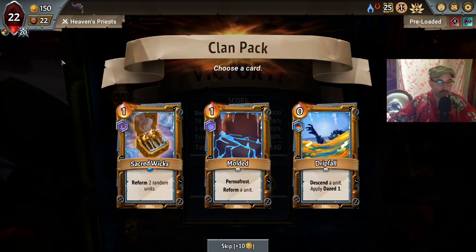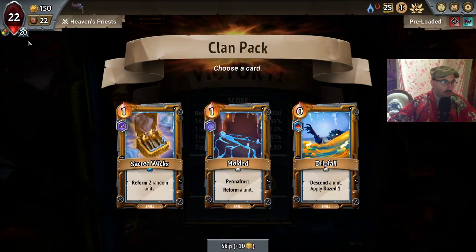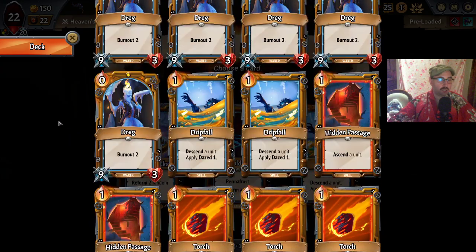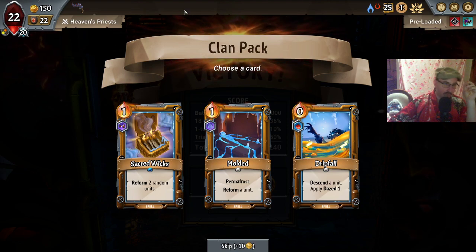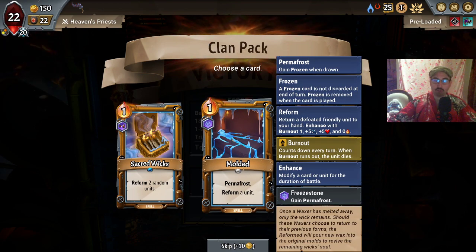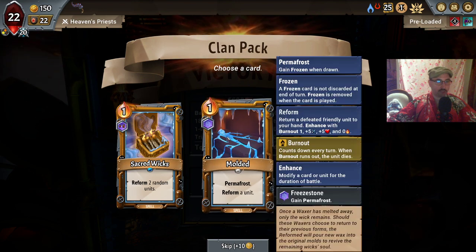There's not much I could have done about it. Cost-reduced drip fall is appealing but I don't think we want it. Consume-removed sacred wicks — that's definitely interesting. But is it better than permafrosted molded? Reforming a unit of our choice seems better than reforming two random units, and we get permafrost as an option in case we draw the card on turn one or two when there's nothing to reform.